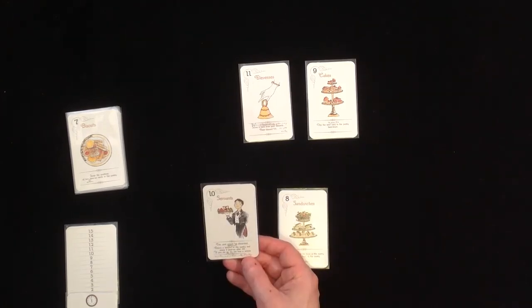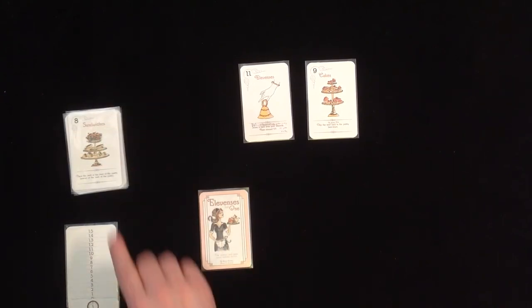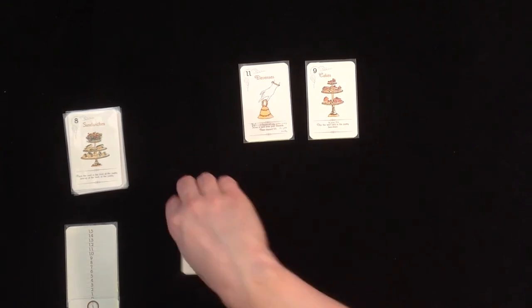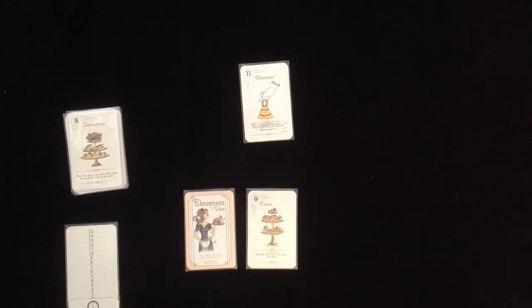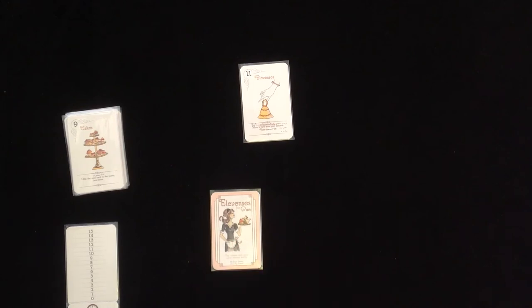The ten cannot be discarded. The only thing I can do is... I'll use the action, but the action is optional, so I just don't use it, but it still takes a minute. Then I'll score the sandwiches - one minute left! Place the card at the front of the pantry face-up at the back of the pantry, which is the ten. I'll use the action of the ten and place a card from the pantry right after the ten - and if I do so, I do not lose a minute. Then I'll score the nine, and we're at zero. Flip the next card in the pantry face down. So this time, I didn't make it in time. I only have nine points.